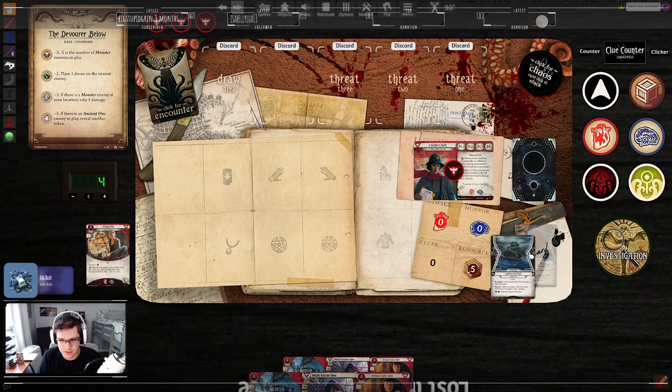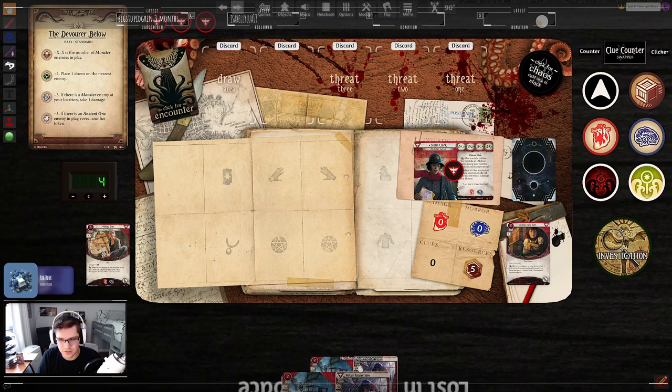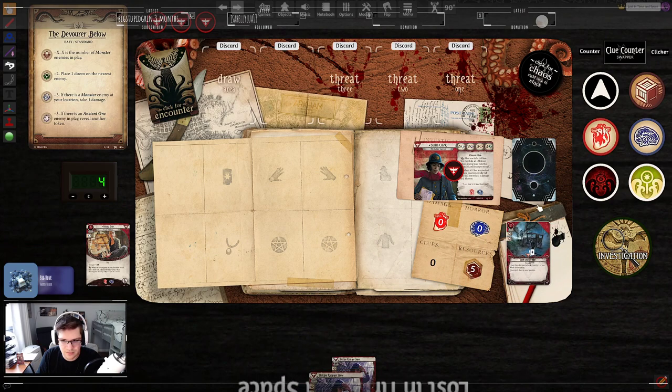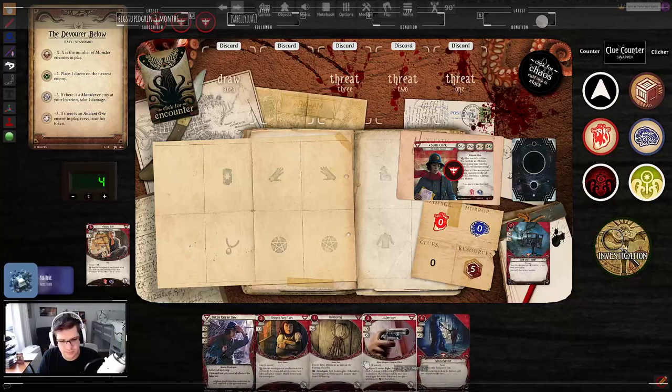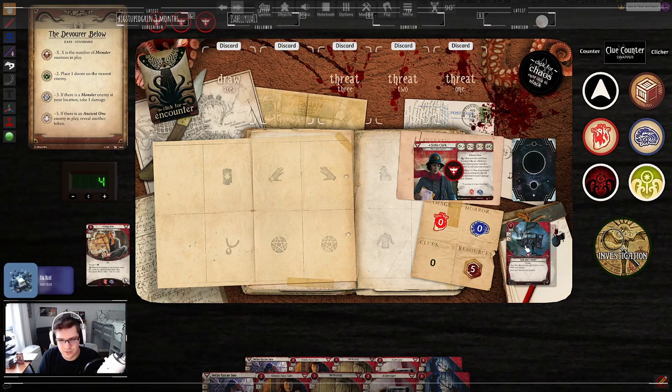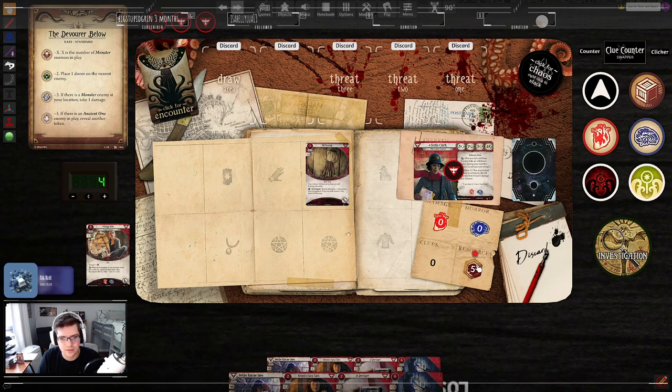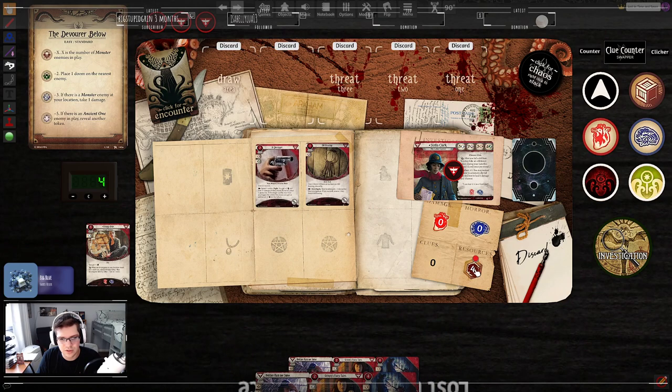Two weaknesses again — my goodness. Grimm's Fairy Tale doesn't really do anything, it's only helpful in a couple of locations. I think I'm going to mulligan it. Okay, it's a little better. First action, play Key Ring. Second action, play the Derringer.